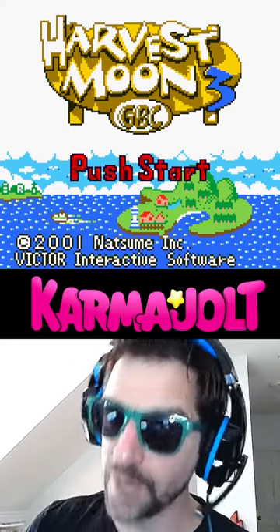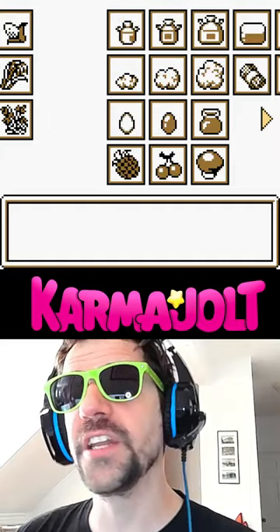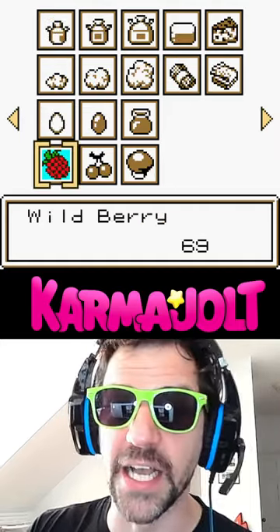Here's a glitch that will make you rich in Harvest Moon 3 for the GBC. Step 1: make sure you have at least two different items in your storage, and it's best if you have a little bit of one item and a lot of the second item.